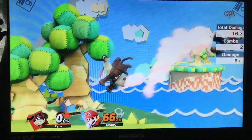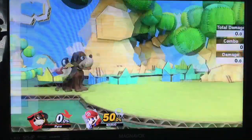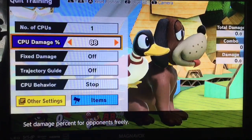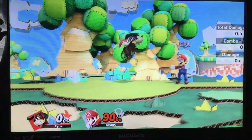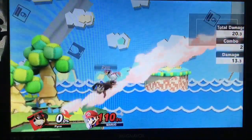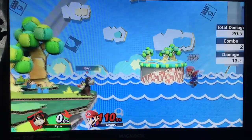As we saw earlier, you can do a weak hit Forward Air into a strong hit Forward Air. And last but not least, if you get it by the ledge, you have the option to do a weak hit Forward Air into a Back Air, and that can potentially kill at the ledge.